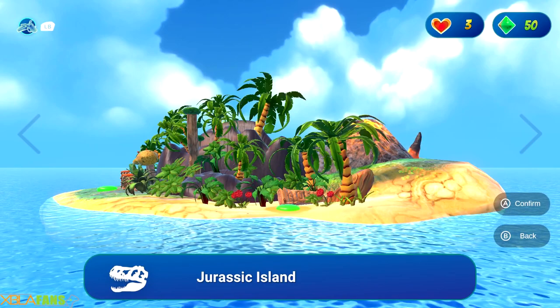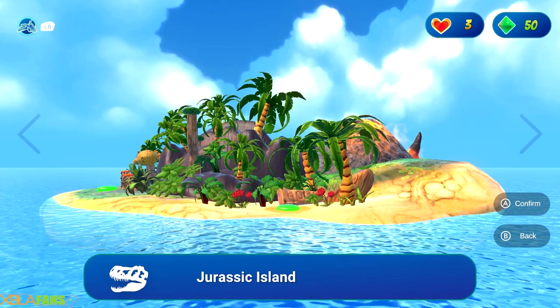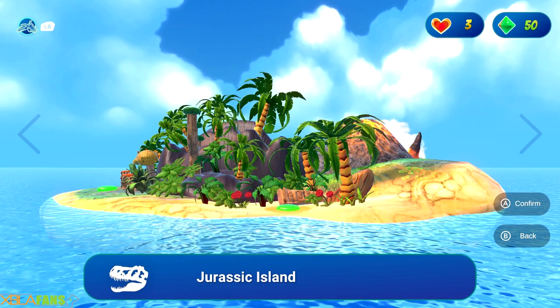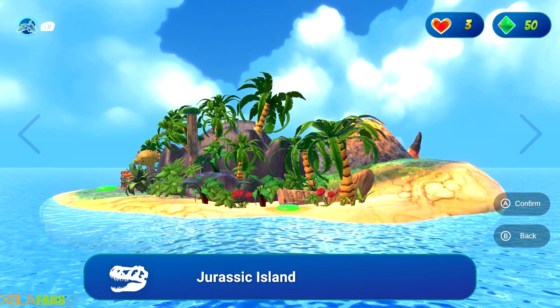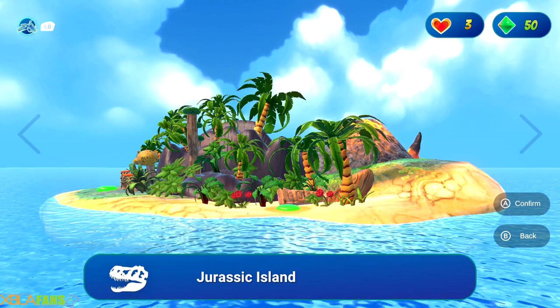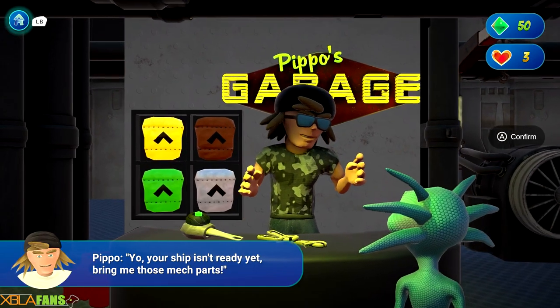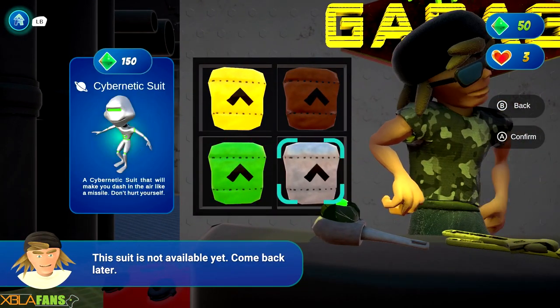I'm on Jurassic Island. If you look at the upper left, you can see how far I am to collecting all the ship pieces. If you look at the upper right, I have three hearts. One hit kills you. Checkpoints in the level are way too spread out, and you have these gems which you can actually buy stuff with — little outfits that do different things.